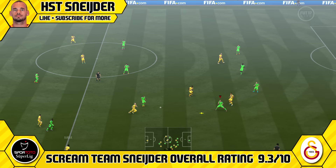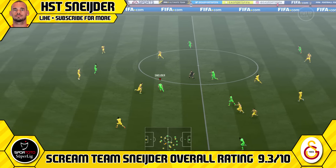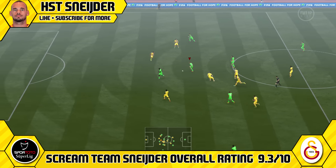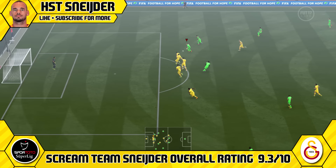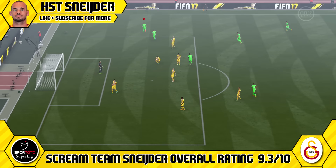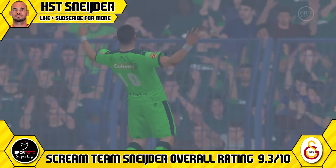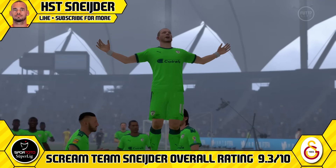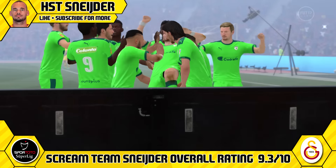Unfortunately, there are a couple of negatives with Snyder. He is only short and his jumping and heading are really poor, so he isn't going to be winning you many — probably any — headers at all. Zero ability in the air unless he's totally unmarked. He is quite weak as well, so he will get bumped off the ball quite a lot unless you're using that dribbling and agility to avoid players and stay out of contact.